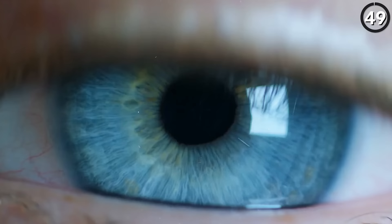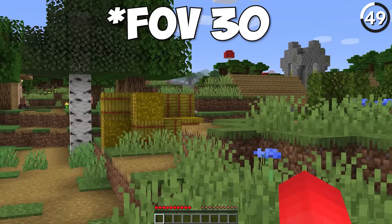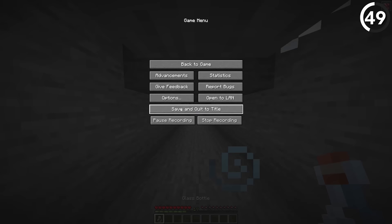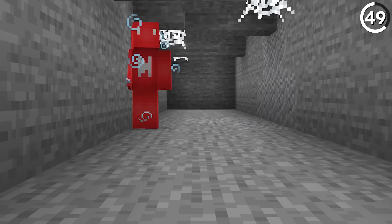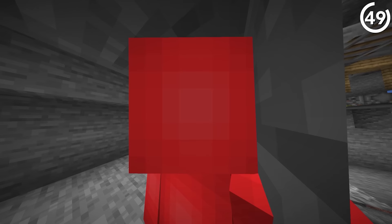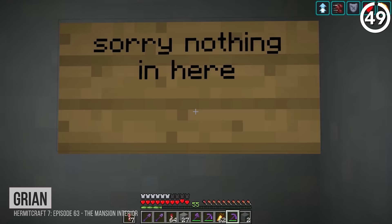Seeing through walls would be a superpower most of us would love to have. But the way field of vision works in Minecraft, if you drink a Speed 2 potion and turn your FOV slider up to Quake Pro, you can get some really wide vision. Then all it takes is lining yourself up next to a wall and the job is done. If you suspect your friend might be hiding things around your base, this is the perfect way to find them.